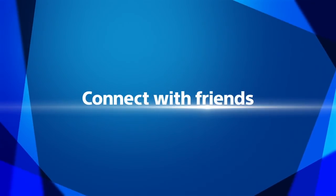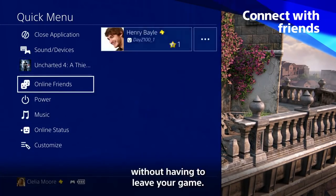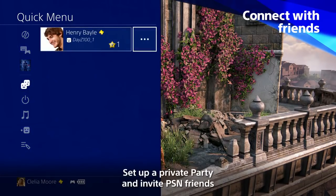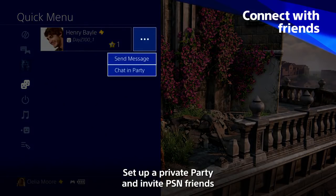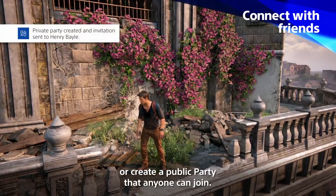Connect with friends. You can now create a party from the Quick menu without having to leave your game. Set up a private party and invite PSN friends or players you've met in-game, or create a public party that anyone can join.